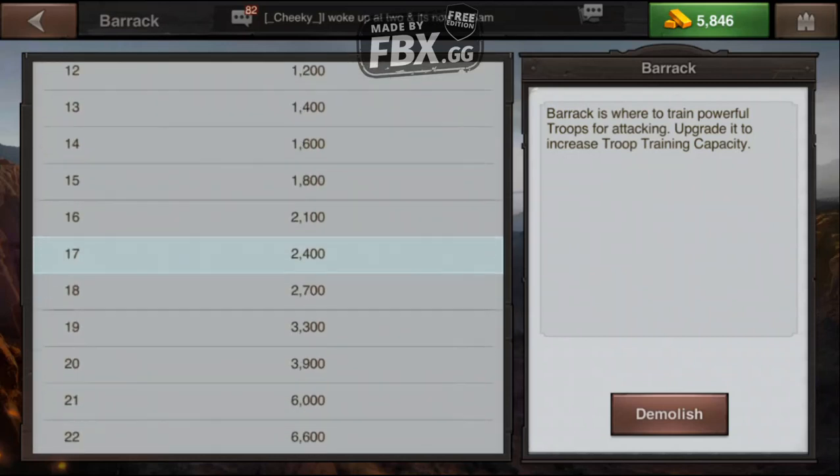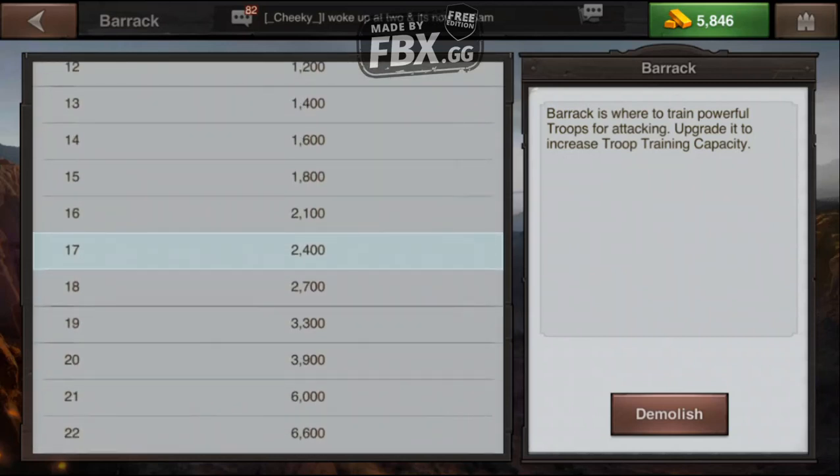I'm currently at level 17, which means the maximum number of troops I can train is 2,400. If I had two barracks at level 17, then I could train 4,800. So it doubles everything for each barracks — you also get whatever level of troops you can train in that barracks. What it does not do is decrease the amount of time. So if it takes me eight hours to do 2,400 troops at one time, if I have two barracks, then it's going to take 16 hours.